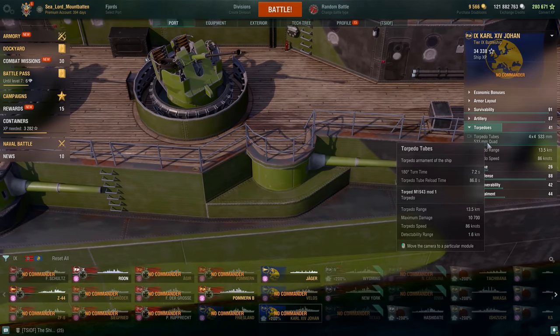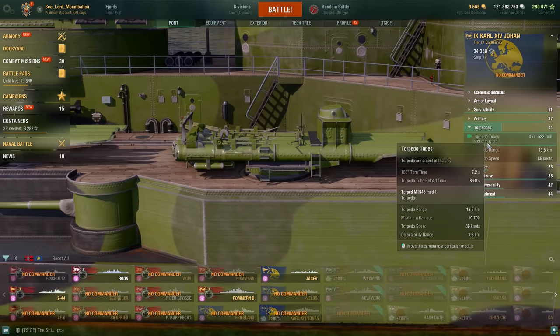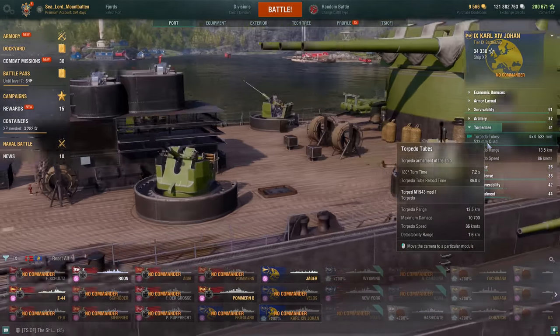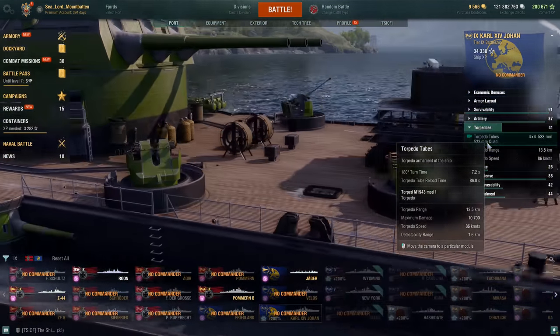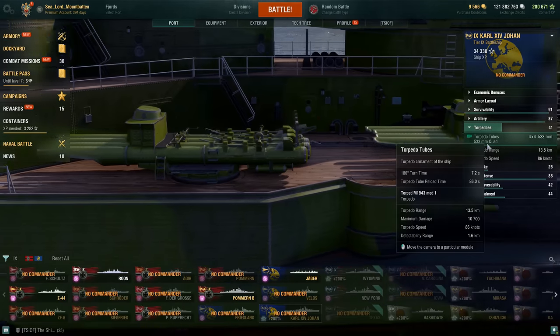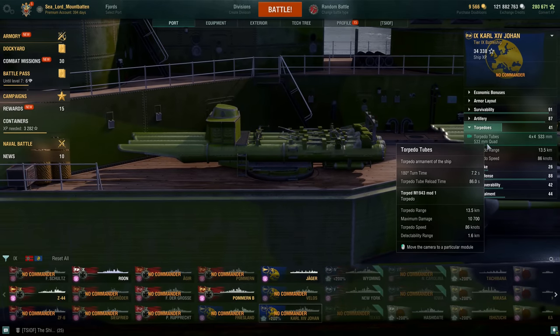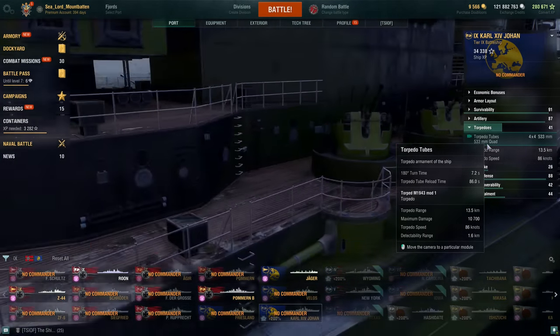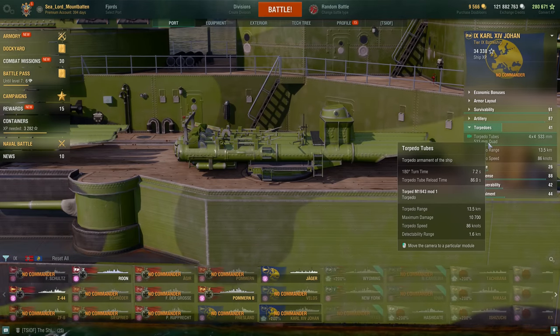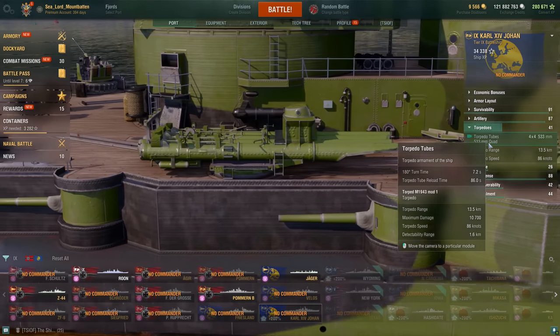Torpedoes are where it really starts to get interesting. You get 16 of the 533mm torpedoes — these are the Pan-Euro torps. I believe you essentially have a Holland per side. They are fast at 86 knots, low damage at 10,700, detected from 1.6 kilometers away, and have a base range of 13.5 kilometers. That's pretty good, and there's something about the Carl that makes that extremely good.